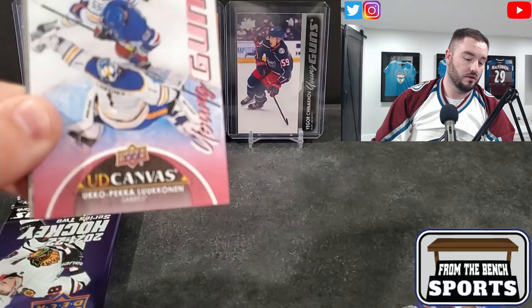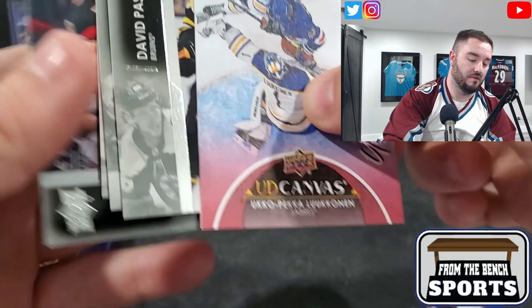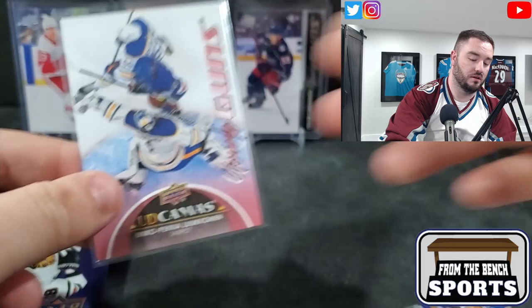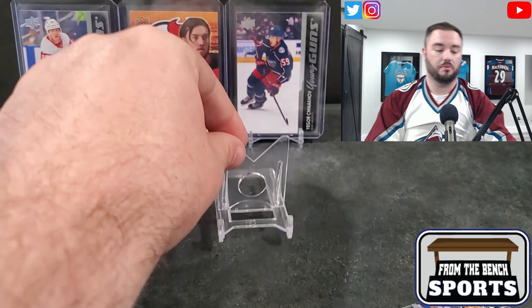For the Sabres - not terrible - here we go, Young Guns Canvas of Ukko-Pekka Luukkonen. I like that picture. That's probably my favorite thing about canvas cards - they always look cool, they always get the best pictures. I'm a big fan of canvas cards. Sweet picture, I'm all for that.